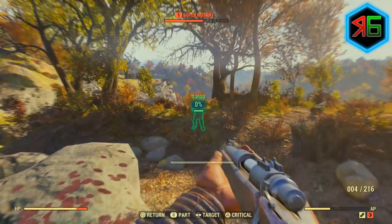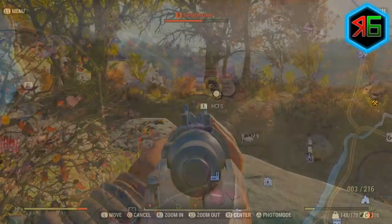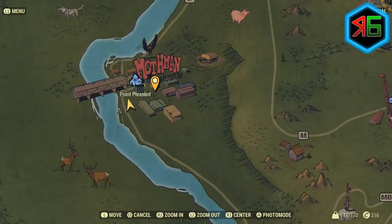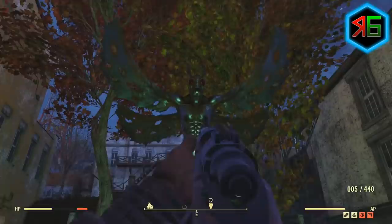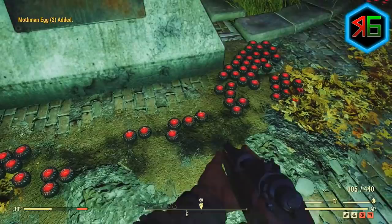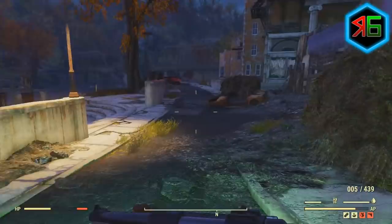There are lots of ways to earn caps. My favorite way so far is to go to a place called Point Pleasant — I'll show you on the map — which has the Mothman Museum nearby. Next to it there's a big Mothman statue, quite creepy, and at the base of the statue there are lots of little Mothman eggs. Pick those up, gather them all around, then come down to the riverfront where there's a table under a tent near the river — there'll be more eggs there too.